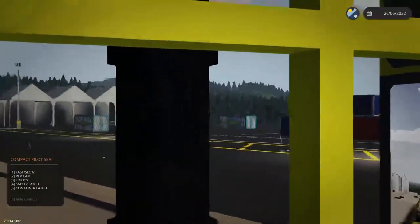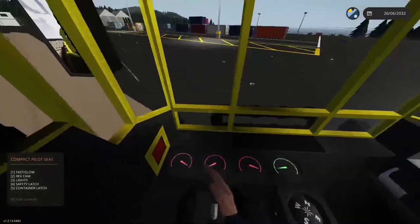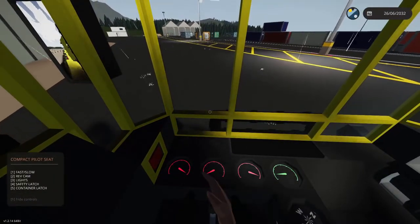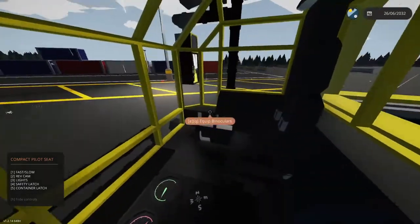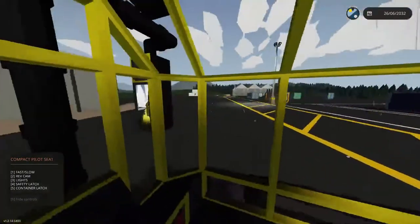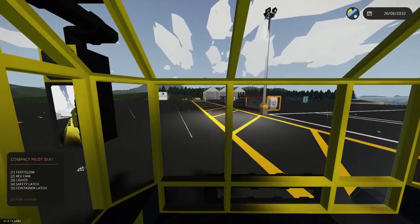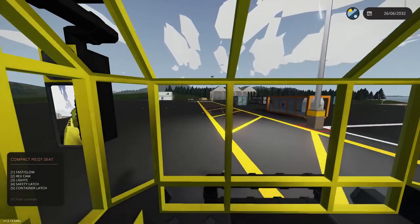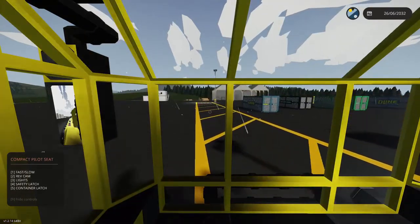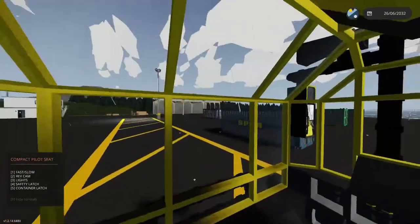We're gonna jump back inside and go grab that crate. We're in slow mode right now — we do have a faster mode but I keep it slow in the actual shipping yard to avoid running into things and catching things on fire. It has taken a while to get this build together because every time I loaded up a cargo crate in testing, the container would freak out and get yeeted across the map. I finally got the bugs fixed so here we are.